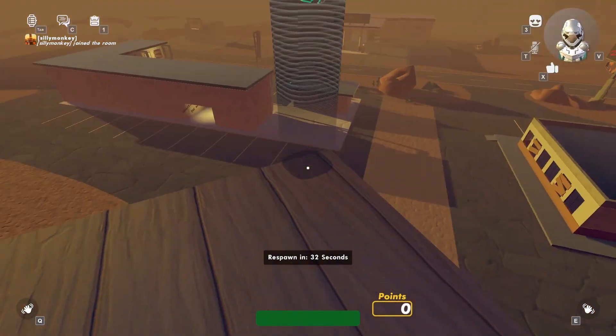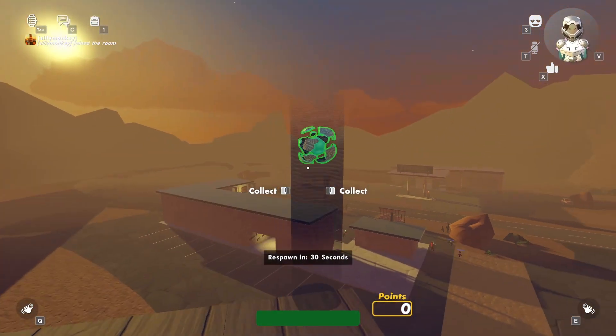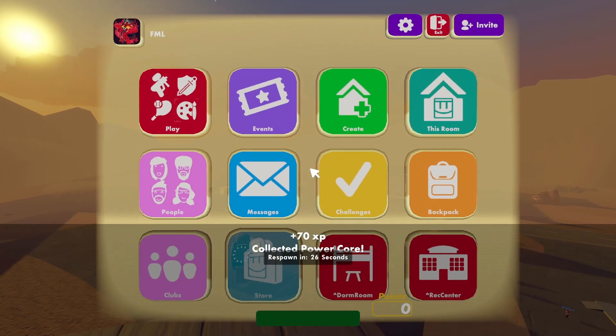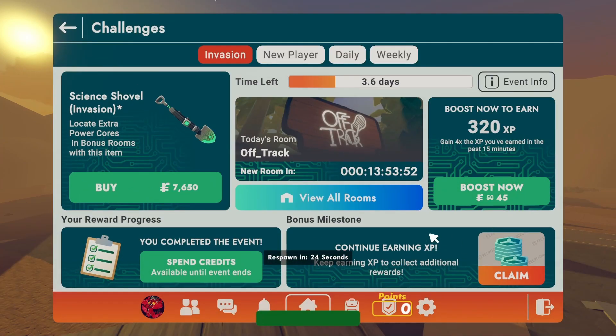Once you're up here the core would be right here on this ledge. You can collect it for your 70 XP and get your tears up. That's pretty much it.